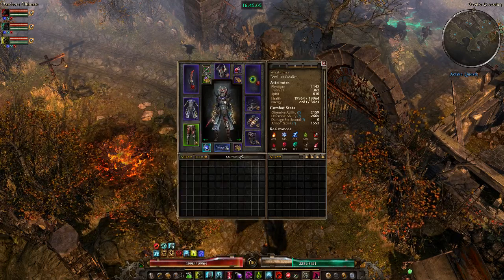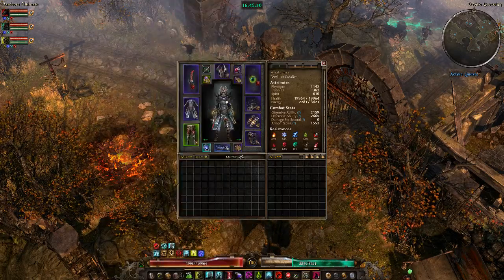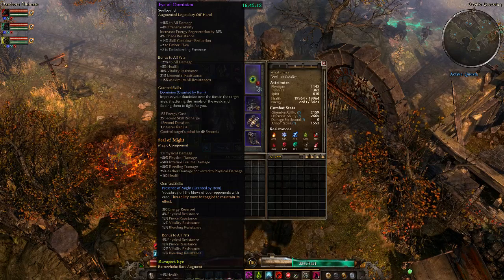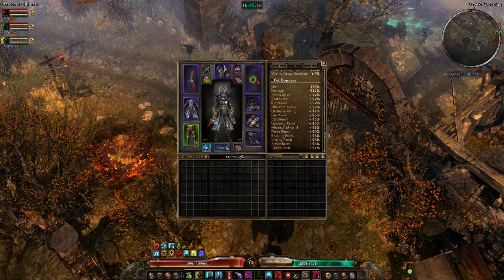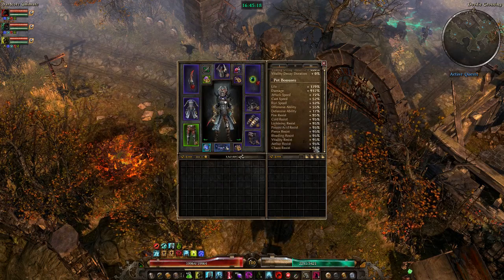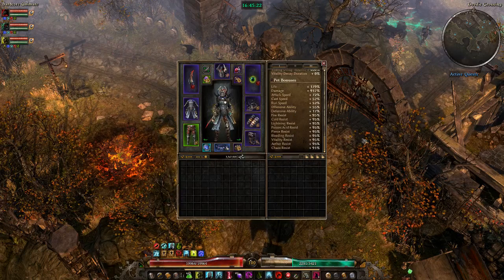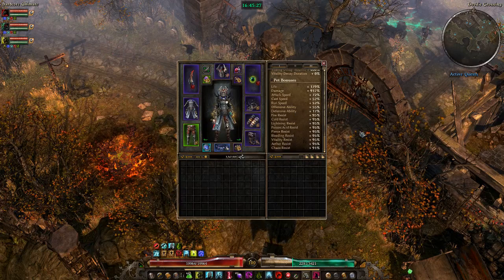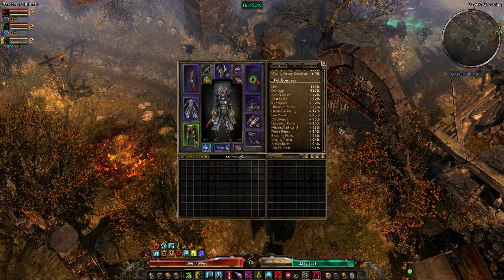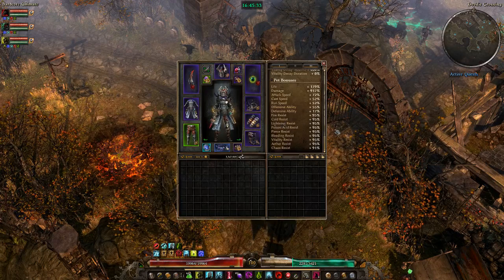For alternate weapon choices, you could go Witching Hour instead of the Claw and Eye of Dominion, but I particularly like Eye of Dominion because it gives your pets crazy amounts of resist. As you can see, my pet resists are very, very high — only Chaos is not maxed. This means my pets basically never die; even my skeletons more or less never die.